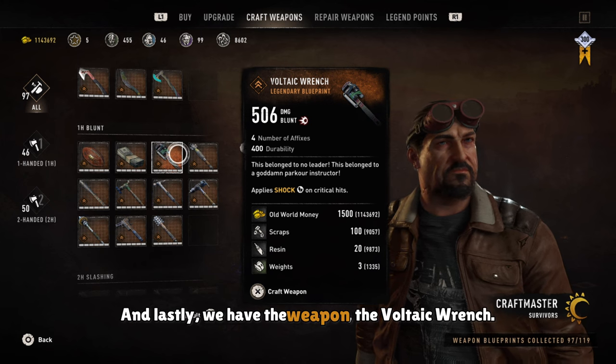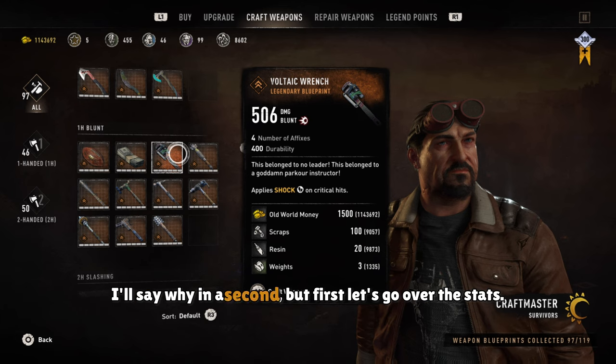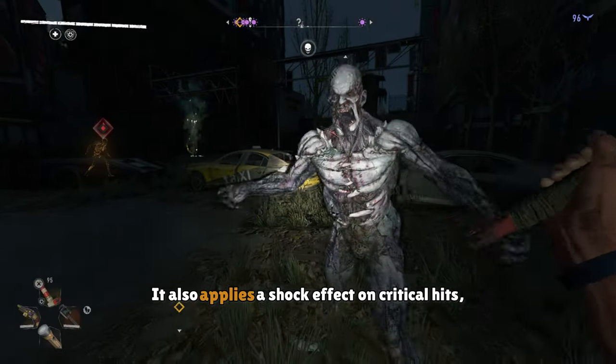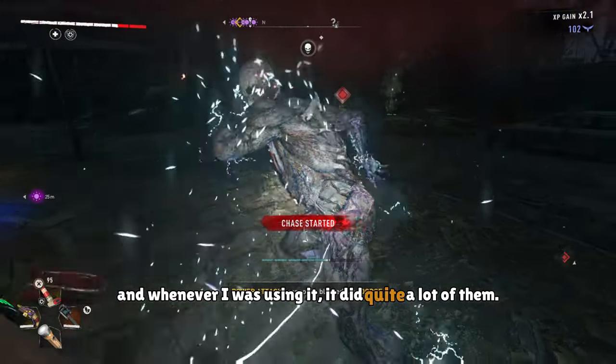Lastly, we have the weapon — the Voltic Wrench. Now this is a very special weapon, and I'll say why in a second. But first, let's go over the stats. In terms of damage, it does a pretty good amount — for me it's 506, which is pretty high for one-handed blunt weapons. It's got four affixes and 400 durability. It also applies a shock effect on critical hits, and whenever I was using it, it did quite a lot of them.